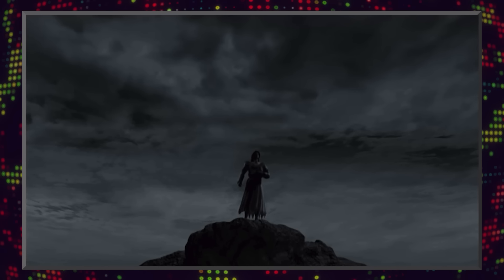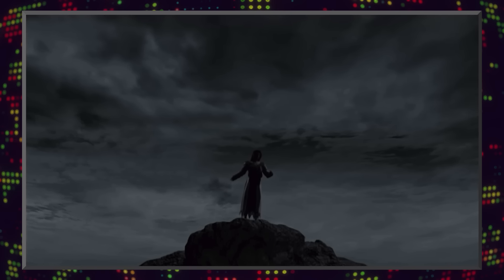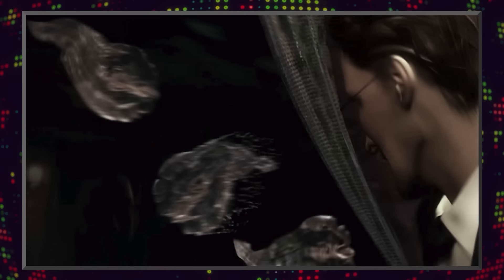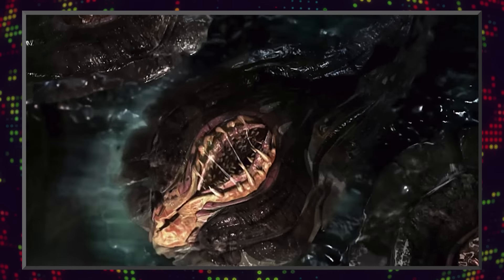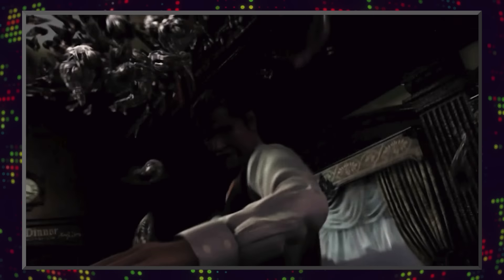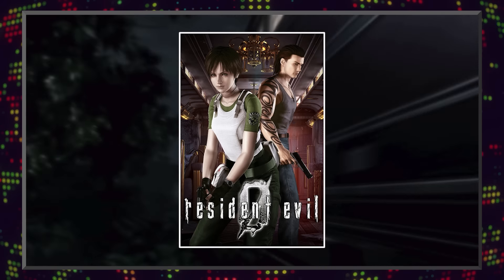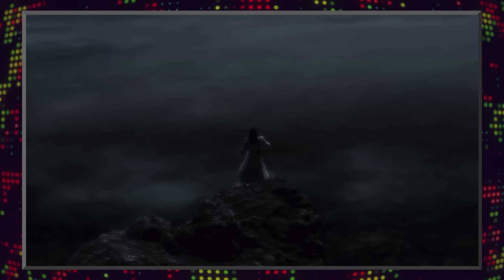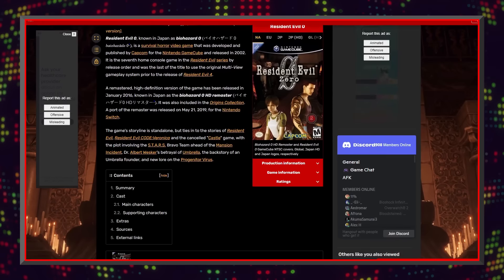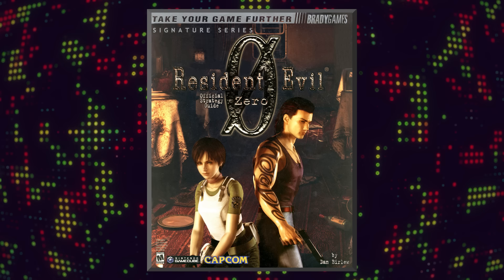The Resident Evil franchise has never been one to skimp out on the lore. Every game is littered with files that detail the background on various creatures, the history behind the motives of the characters, and smaller details that help build out the world. This video is dedicated to those of you who may have skipped over these files. Starting with Resident Evil Zero, Connor and I will be detailing the lore behind every enemy in the Resident Evil games in order of appearance. All the info in this video is gathered from files in the game, the Resident Evil wiki, evilresource.com, and the official English strategy guide.